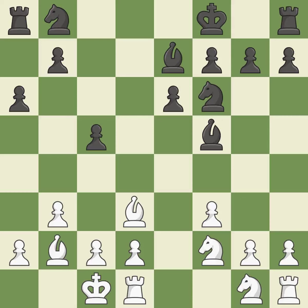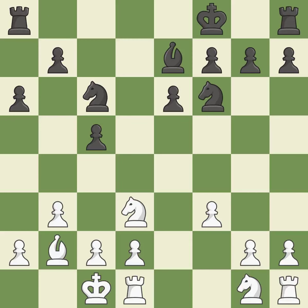This offers to exchange pieces of equal value — it is best. This maintains the balance in material with a good trade. Recaptures — it is ideal. This develops a knight from its starting square, activating it. There were worse moves, but also something much better — it is an inaccuracy.